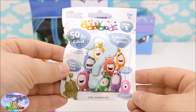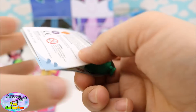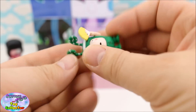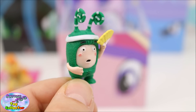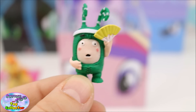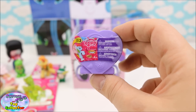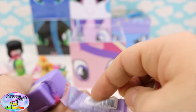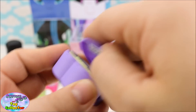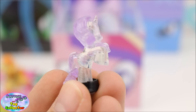Next we have an Odd Bods blind bag, and we've got Zee — he's holding a little fan. Next we have a My Little Pony Squishy Pops Series 3 capsule, and we have Rarity. This is the Crystal version.